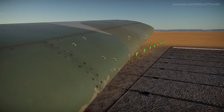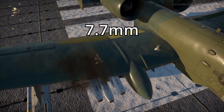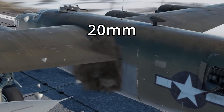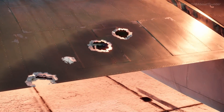Continuing with graphics, the visual damage model of planes will now be generated dynamically based on where exactly you've been hit. The size of the hole in your left wing will actually depend on the caliber of the projectile instead of being pre-generated. Although it seems like Gaijin may have broken something for ground vehicles when implementing this change, at least if these Reddit posts are anything to go by. You win some, you lose some.